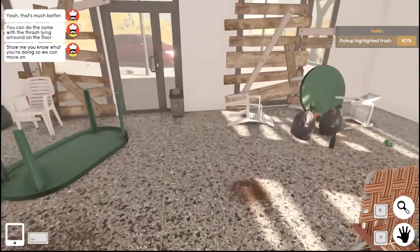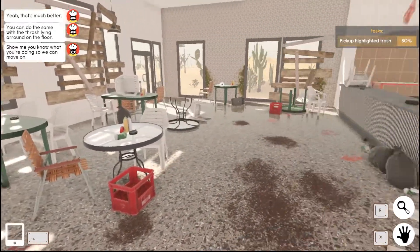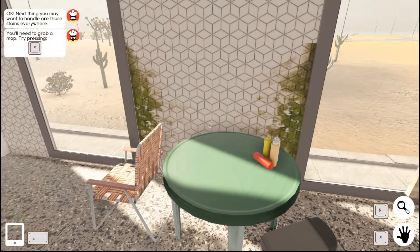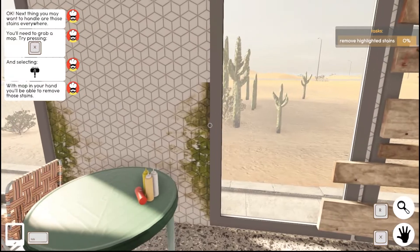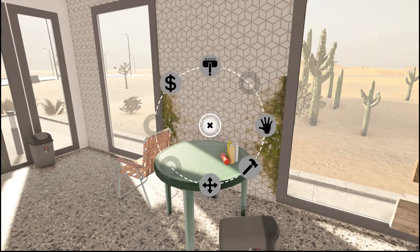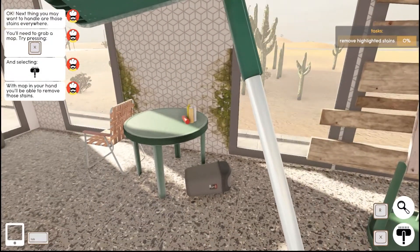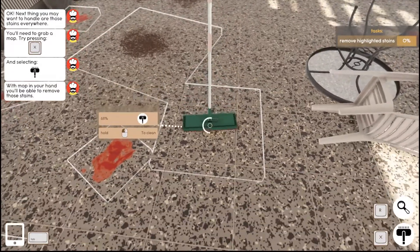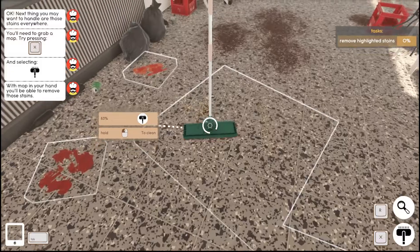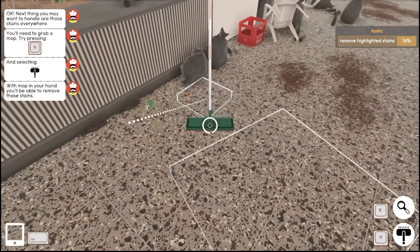We pick up the highlighted trash. Next the tutorial says: 'You'll need to grab a mop — press X and select the mop. With the mop in your hand you'll be able to remove those stains.' I grab the mop and try to remove the highlighted stains. I notice that if I move the mop it kind of moves up, so I have to be close enough to move back and forth — that's interesting, it's a bit different.